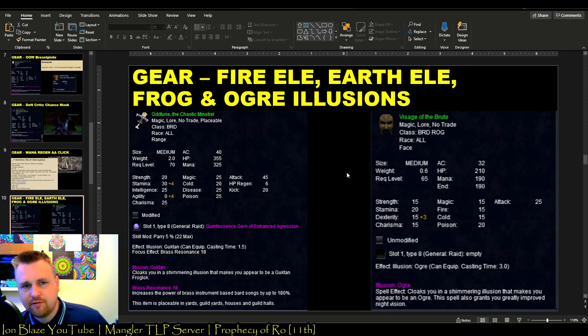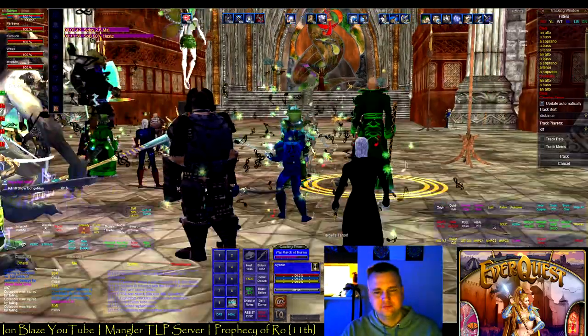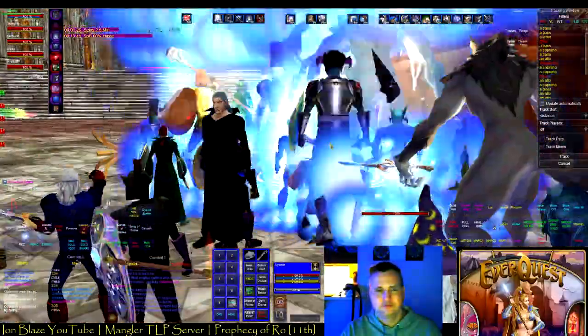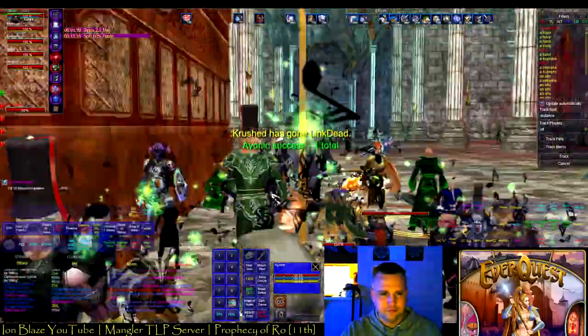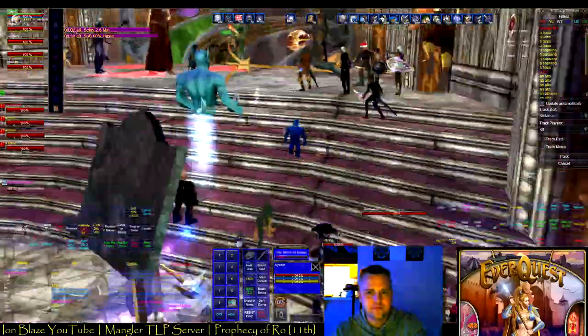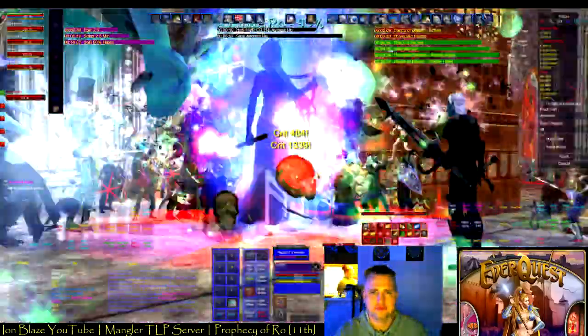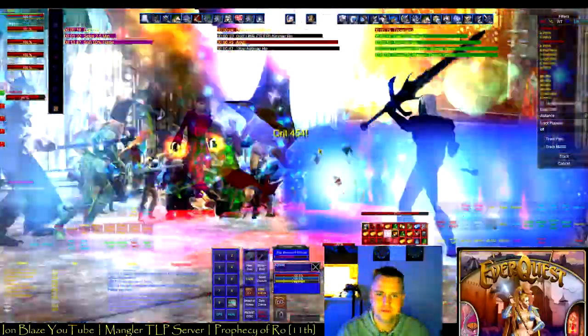During this time frame, there are four main illusions available. The fire elemental and earth elemental are stringed instrument lutes that drop from grouping zones, and the frog and ogre illusions come from raid zones. The last piece of gear worth highlighting is a ring that drops off Ina Rho in Deathknell — Ina Rho being the goddess of music. Every roughly 30 minutes, it places a rune on the ground that gives everybody nearby a huge bonus to melee critical chance and nuke chance. It lasts about 30 seconds to a minute and is reportedly good for four expansions after Prophecy of Ro.